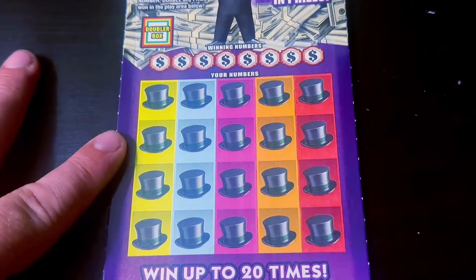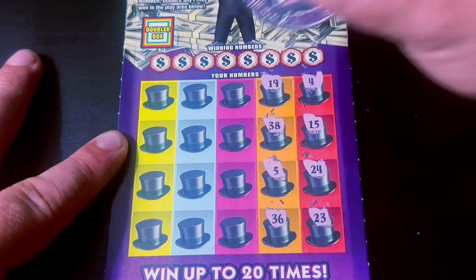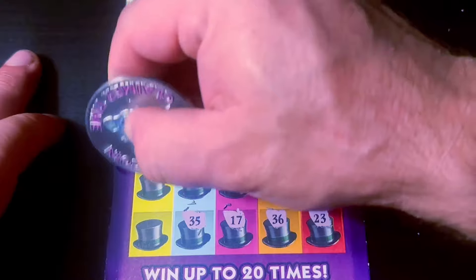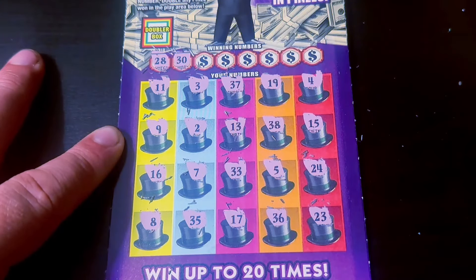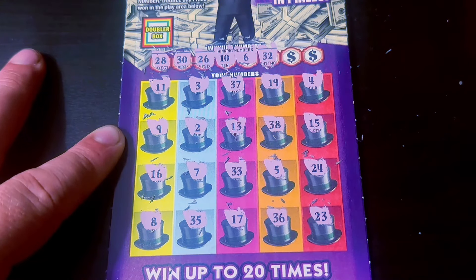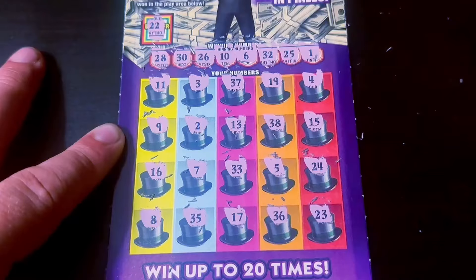Here's ticket number nine — still a ways to go. All it takes is one good win. Could get the choo-choo train, could get the Bates Motel. Numbers are 28, 30, 26, 10, 6, 32, 25, and 1. This is irrelevant because this is a flop ticket. Looks like we're going to have a bad one here — we need to turn this around.